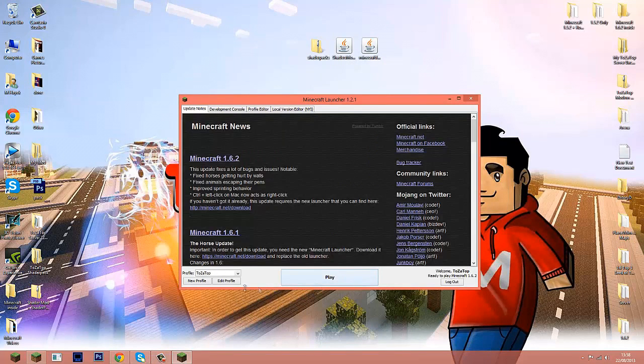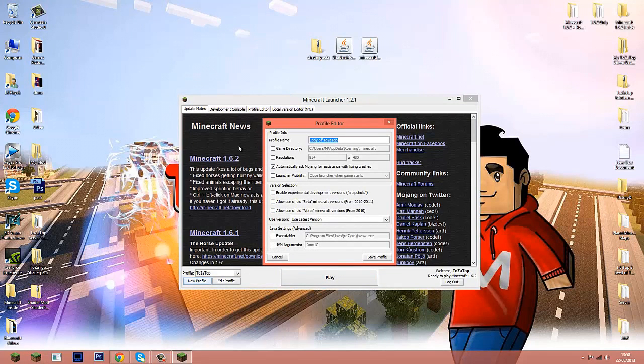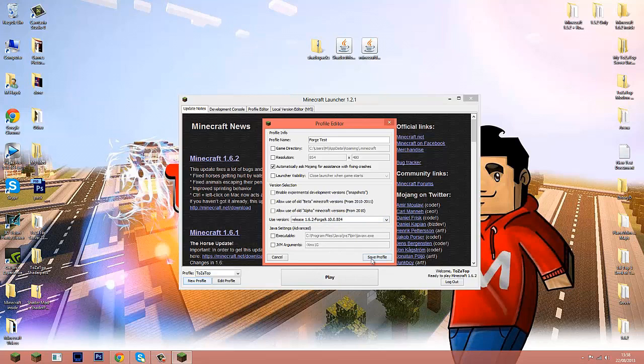When it's loaded, create a new profile. You can put whatever name you want — I'll put 'forge test' since I'm testing this for you guys. Then come down to where it says 'Use Version' and go all the way down to Release 1.6.2 Forge, then select it.